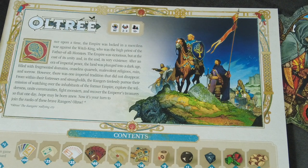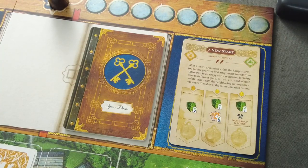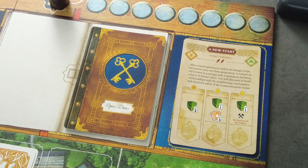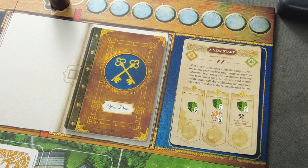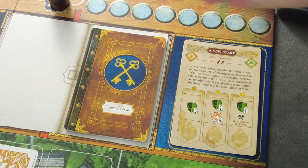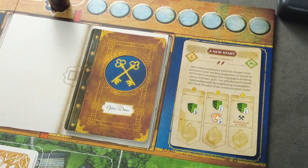You have to build buildings, deal with incidents, problems, events, and ultimately make your way through the chronicle. I decided to go with the introductory mission — it's a very short one, it shouldn't take too long. This is called Open Doors. With each chronicle you also have an assignment card. For this short chronicle there are three different assignment cards available. There are also long chronicles with their own assignment cards. They all come with different difficulty levels.